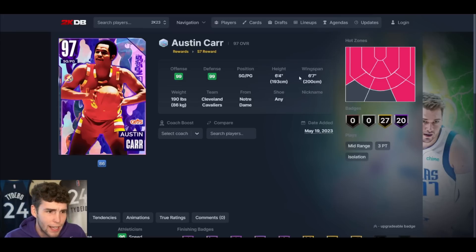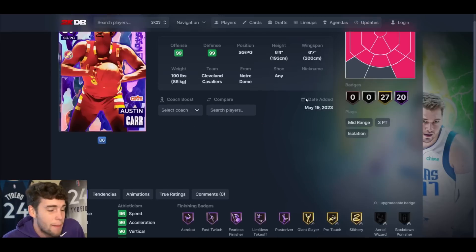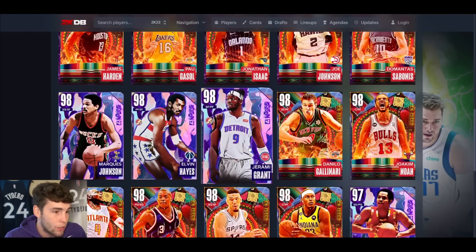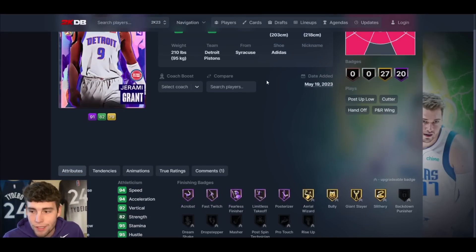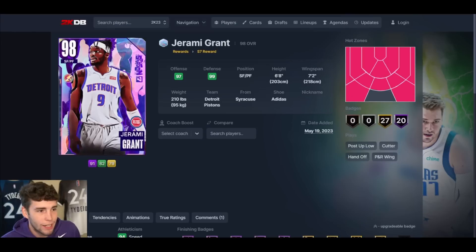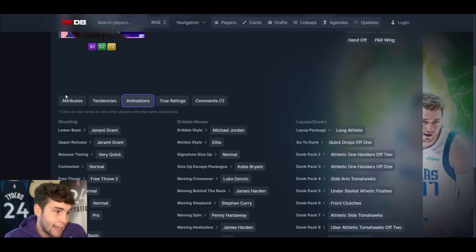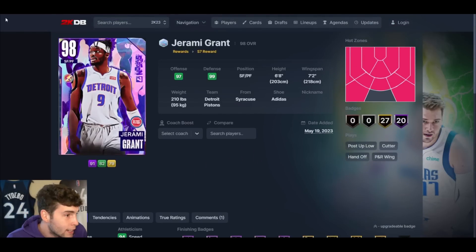Austin Carr up next — I'm guessing he's probably going to be your level 15 reward. Point guard, 6'4", 6'7" wingspan. My opinion, not the best. I don't know what the jump shot release is, but Trey Leaner — he's not that bad, not necessarily the best card in the game but not an unusable card. Jeremy Grant is going to be the level 20 reward — 6'8", 7'2" wingspan, hot spots from four to five places around the arc, release on very quick, normal leaner, MJ dribble style. I can't hate Jeremy Grant either — a really solid small forward in MyTeam.